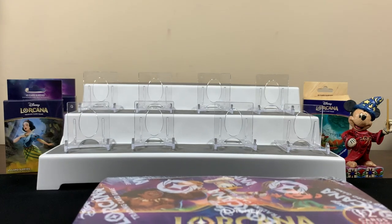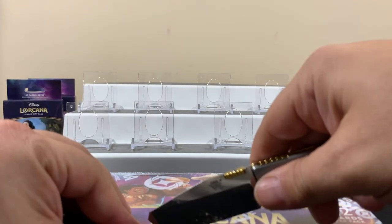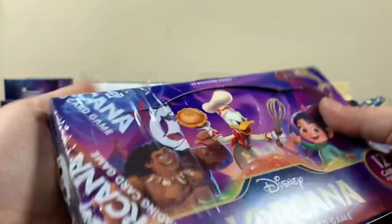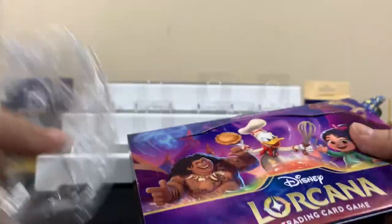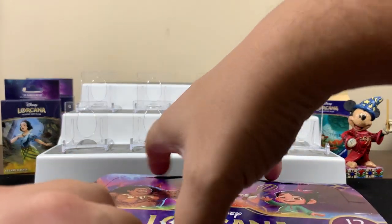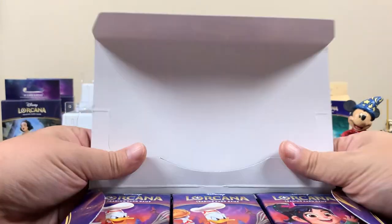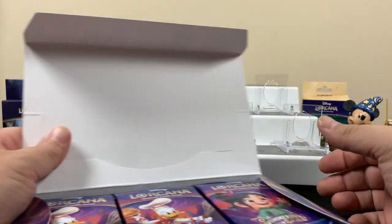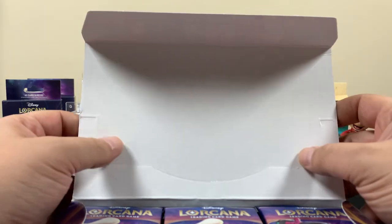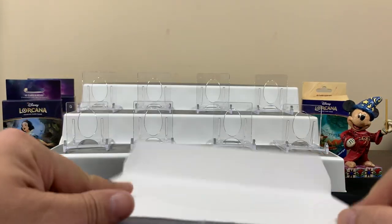There's the look — hopefully we have some luck here. I haven't really seen what any of these cards look like just yet. I've seen a couple of the enchanteds online — there's like an Olaf, and a Robin Hood, and I saw an Archimedes. That's the owl from Sword in the Stone.